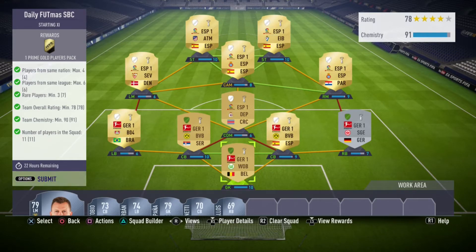What's up guys, it's SNE here and today I'm showing you how to do the daily footmas SBC that's just come out. We need four players from the same nation, six players from the same league minimum, three rare players, and a team rating of 78 with 90 chemistry. We believe in place in the squad obviously.